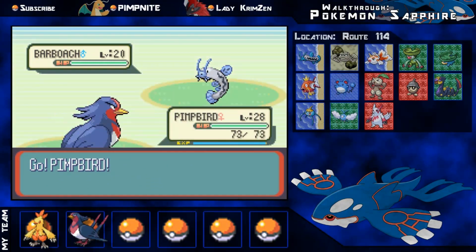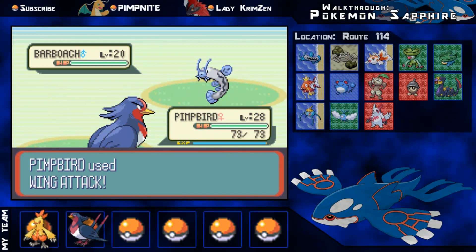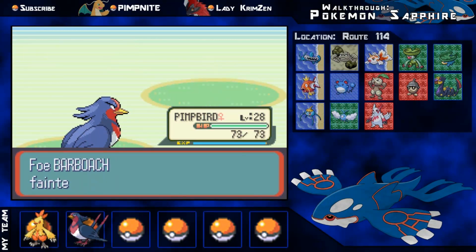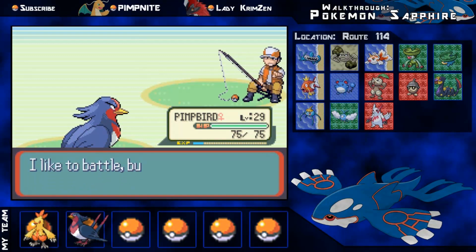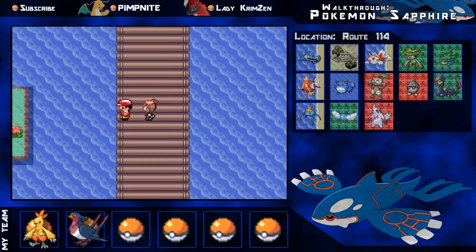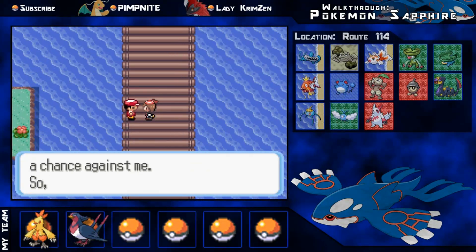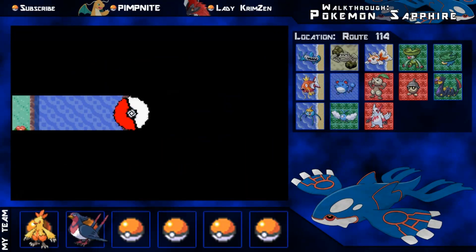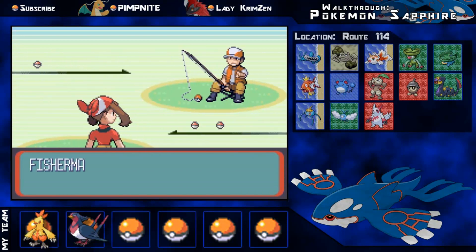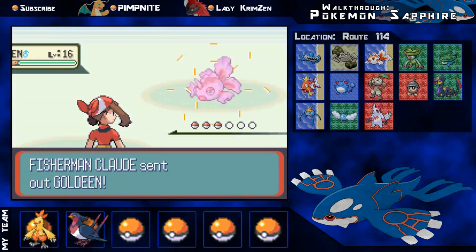You can catch Barboach, Geodude, Goldeen, both Lombre and Lotad, Magikarp of course, Marill, and Surskit. For Ruby, you can see the little red squares — they're Ruby Pokemon. You can get Zangoose, Nuzleaf, and Seedot. So those are the ones you can catch in Ruby — just a little comparison between the versions.